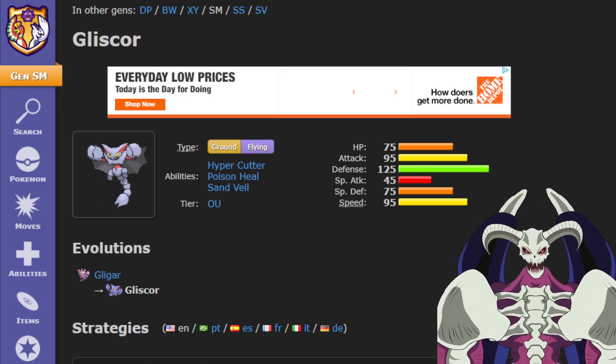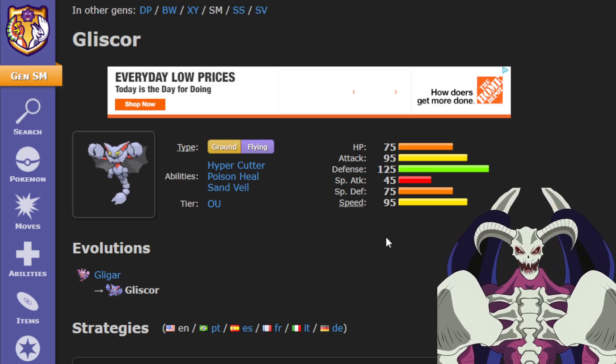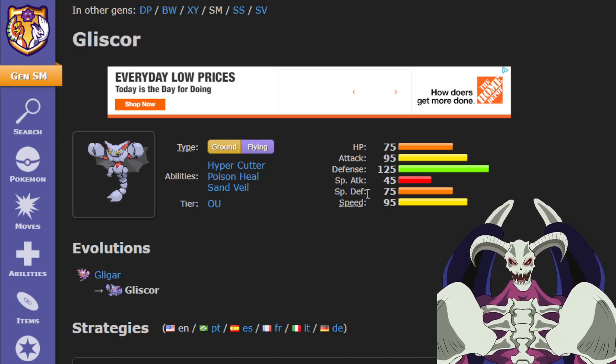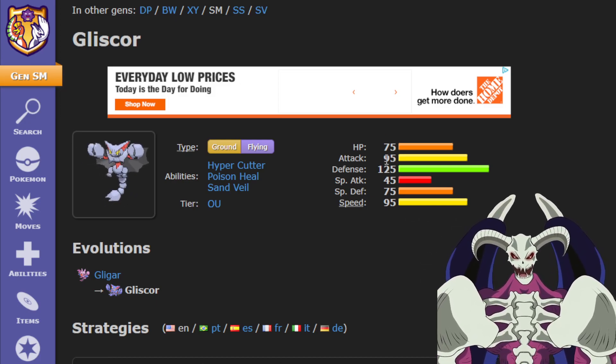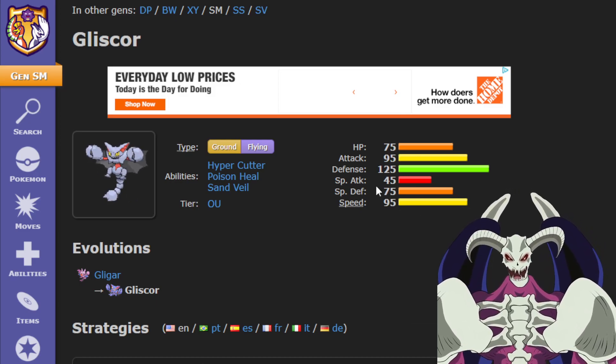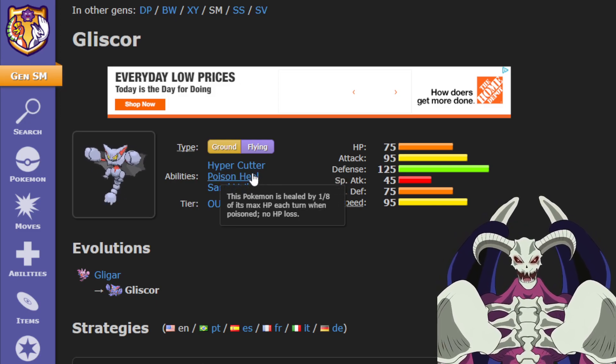Normal types are only good if you have the stats and the ability, and luckily for Gliscor, it has both. The stats are pretty good — you have really good defense, decent attack and speed, and good bulk all around. And the ability is really good, being Poison Heal.